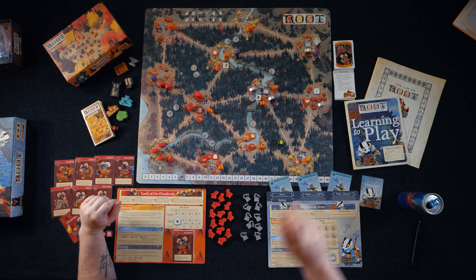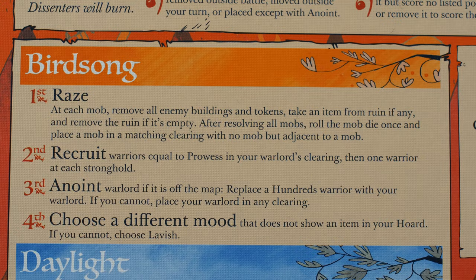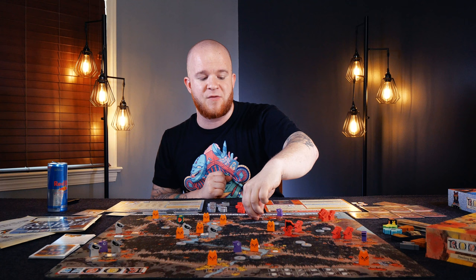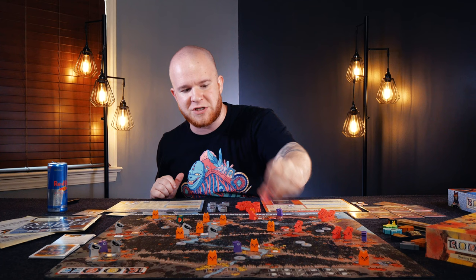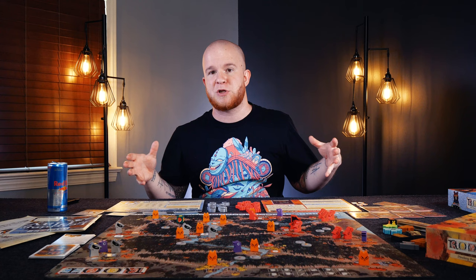That's the first stage. Number two: Recruit. Recruit warriors equal to the prowess in your warlord's clearing, then one warrior at each stronghold. Strongholds are going to be the buildings that you can place down at the map — they give you more spawn zones and allow you to bring more meeples onto the board. And your warlord, which is the big rat with a flag here, is going to have a certain prowess found over here on the horde board. You'll recruit based on that strength, so the stronger you are there, the more meeples you get and the more your warlord can traverse across the landscape destroying everything.